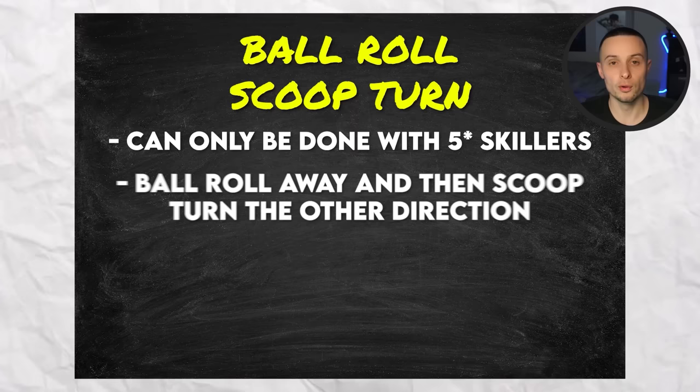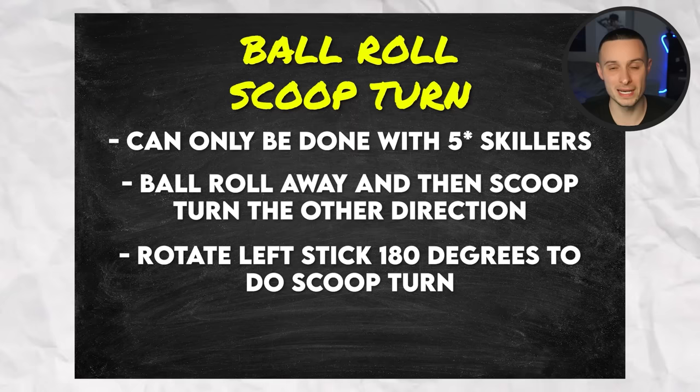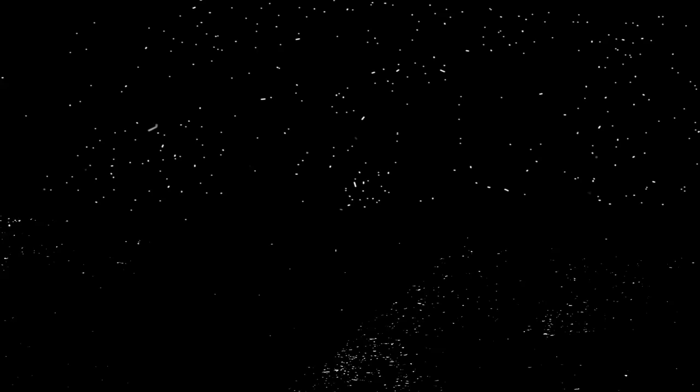This will be a difficult skill move to execute so it might take some time to practice. Let's summarise: you can only do it with a five star skiller. Ball roll away from where you're facing and then scoop turn the other direction. To do the scoop turn, rotate the left stick 180 degrees, and use it just outside the box on the left and right side.